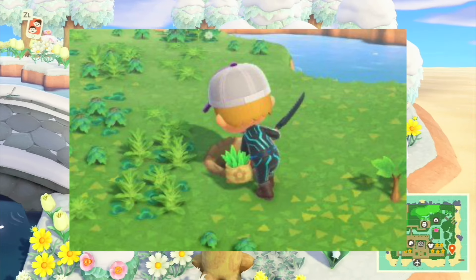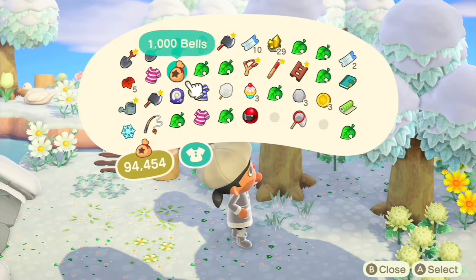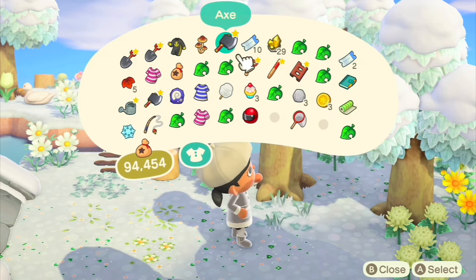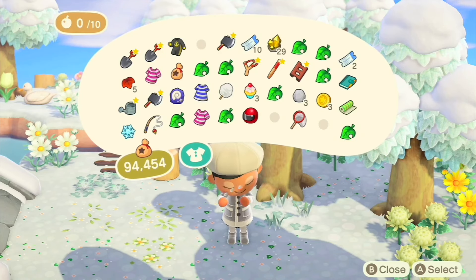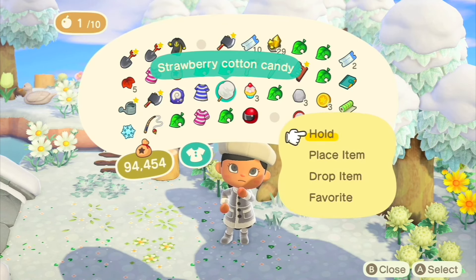Another bonus tip is to keep your island clean and pick up weeds along the way. Even a few weeds can tank your rating, so as the days go by and you're working towards your five stars, make sure to pick up any weeds you see.